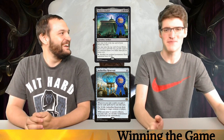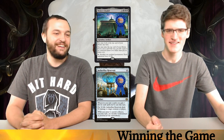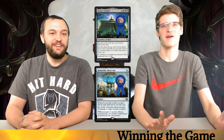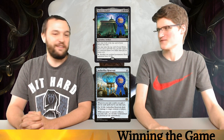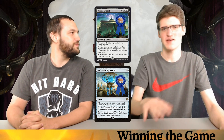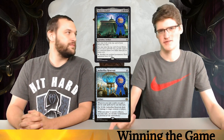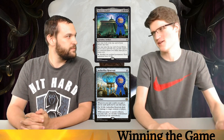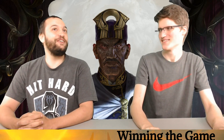I thought it was so obvious we were both talking about Aetherflux Reservoir. I thought it was so obvious we were both talking about Bolas's Citadel! This is a perfect discussion for our podcast. The combo is insane: you can pay one life to draw with Sensei's Divining Top, and when you cast Top off the top of your library after drawing, Aetherflux Reservoir gains you however many spells you've cast — it goes near-infinite to gain infinite life, paying everyone for 50 as many times as you want.